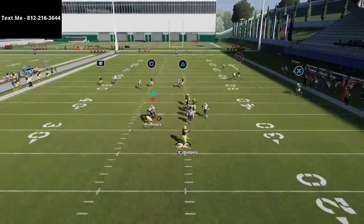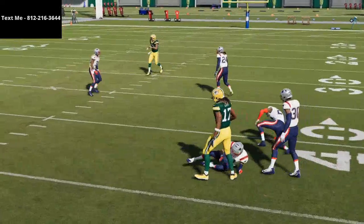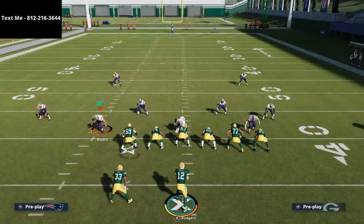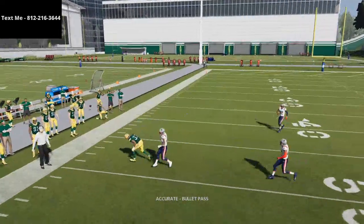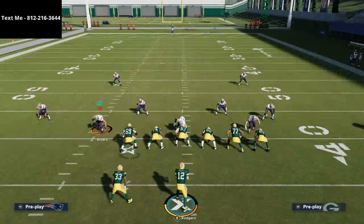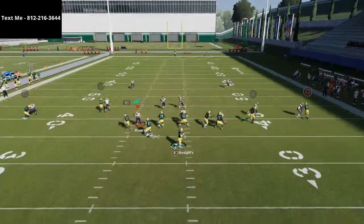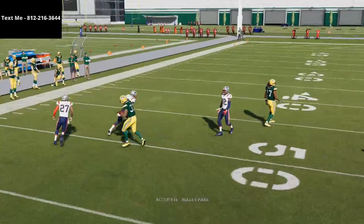Smart routing Adams gets him even more open against man to man coverage. I wouldn't recommend smart routing him though — I would actually recommend just leaving him as he is. The running back route, this little corner route, he will get open as long as you throw it at the right point. Right when he cuts left, that's when you want to throw the ball. You want to throw it down and away and you're going to be able to beat man.